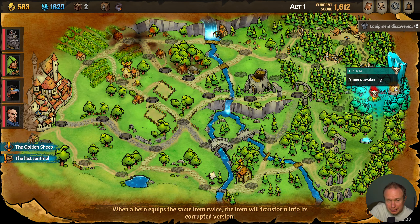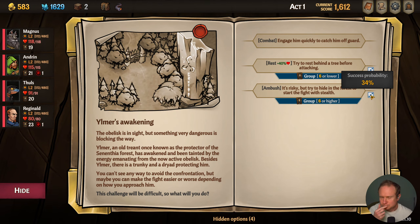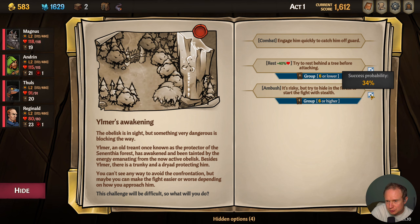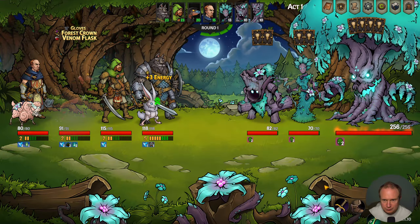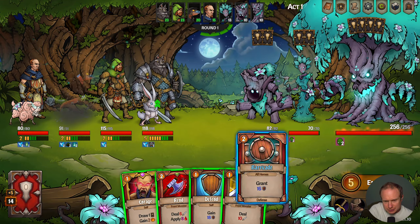We're certainly going to have to do some removal at the next town, but it looks like it's time to take on Elmer. We don't need to rest — we're at full HP. Try to respond to the tree... I guess we try and just catch him off guard. I don't think it's worth trying the ambush with a 34% chance so we'll do this. Now I can't remember if he summons stuff.